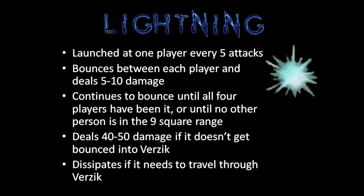Lightning is one of the most devastating attacks in phase 2, but fortunately it is easily avoidable. Verzik will launch lightning every 5 attacks and randomly target 1 player. The lightning will choose the next person to bounce to randomly, dealing 5 to 10 unavoidable damage every time, and it will never bounce to the same person twice. If lightning needs to travel through Verzik's hitbox to get to the next person, it will dissipate. This cycle continues until there are no more people to pass it to, at which point it will deal 50 damage to the last person. The key is that if the lightning passes through Verzik's hitbox, it will dissipate and deal damage to her instead of your team.